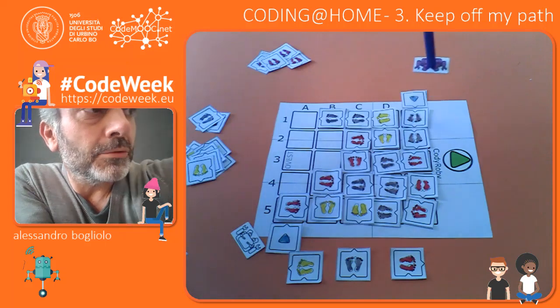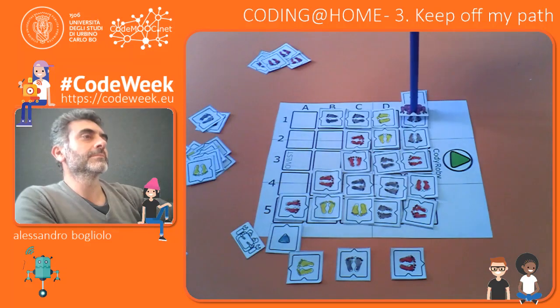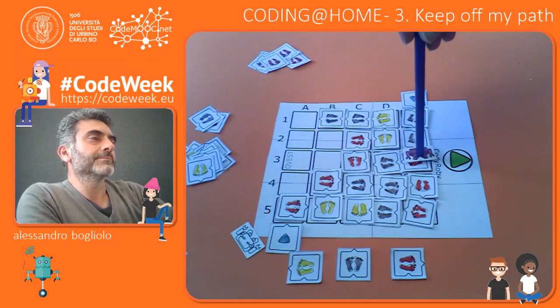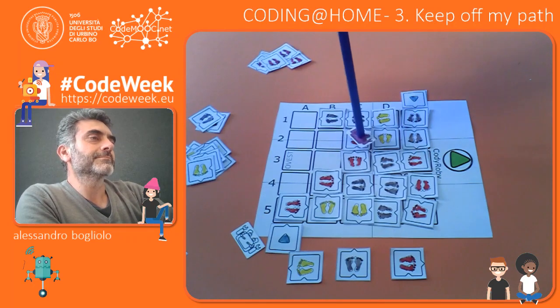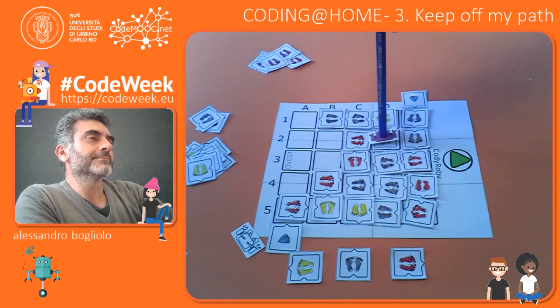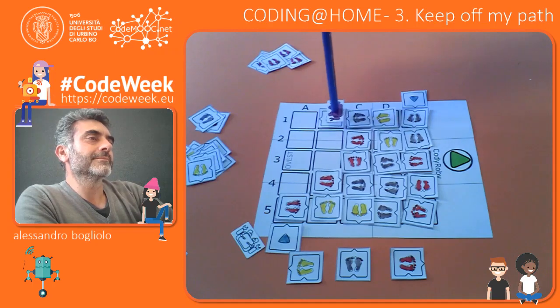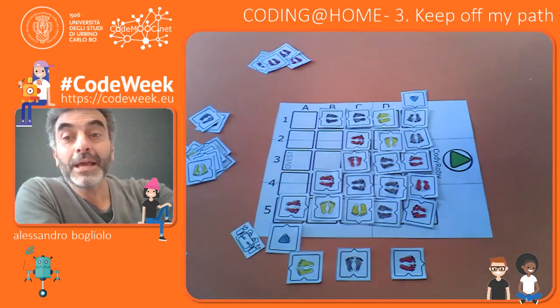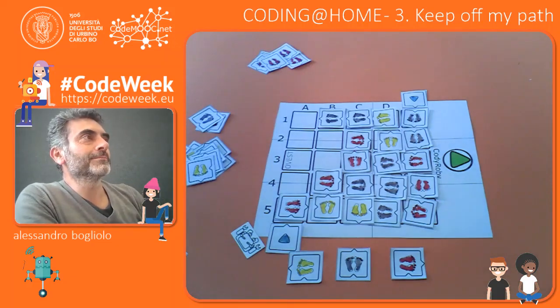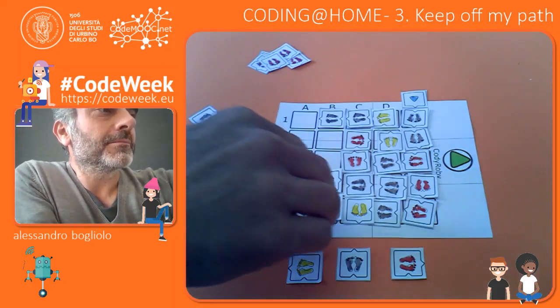This is Anna's path. Anna, can you read it? Go straight, go straight, turn right, go straight, turn right, turn right again, turn left, left, go straight, go straight, go straight. So she won. But we can play another match.